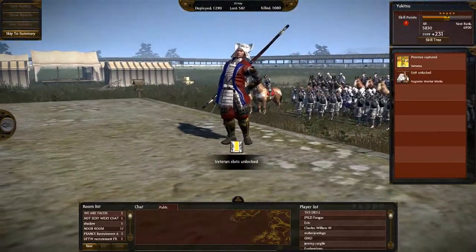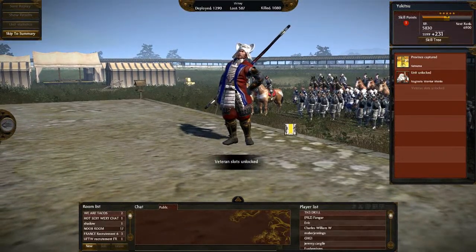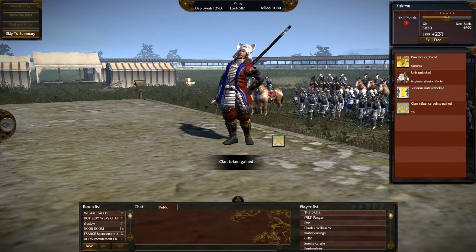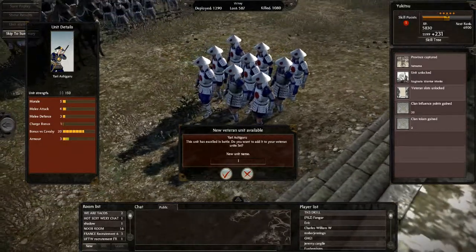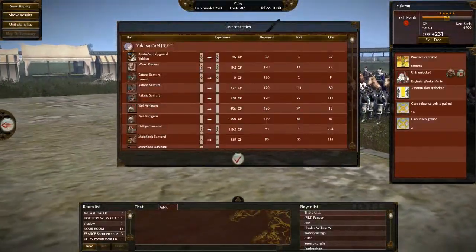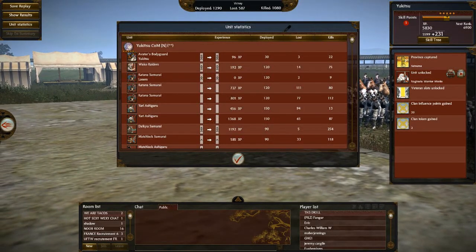So we've unlocked Naginata Warrior Monks — they're a very powerful unit. We've got Warcry which demoralizes enemy units and lowers their defense. We've also got another skill rank for my general. We've got plenty of yari ashigaru, so we'll leave that as is. But let's look at our unit statistics.